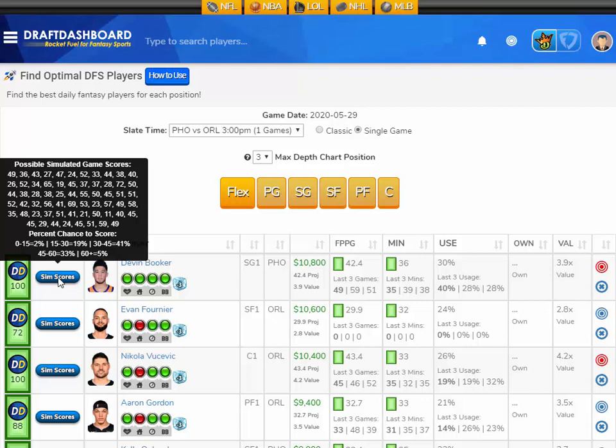We have a daily cheat sheet for eSports for League of Legends, linked from the sports tab right at the top of DraftDashboard. And we now have a cheat sheet for Korean Baseball, NASCAR, and MMA — you can find those cheat sheets linked from the DraftDashboard news.